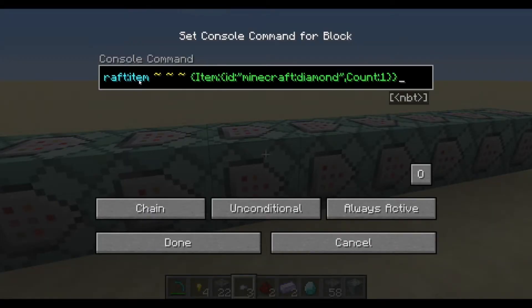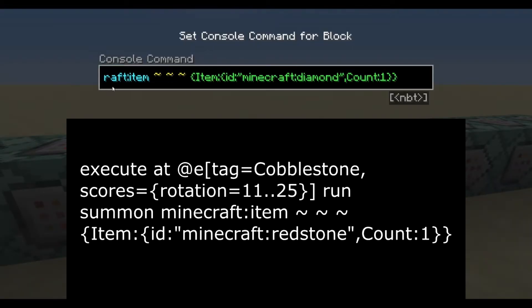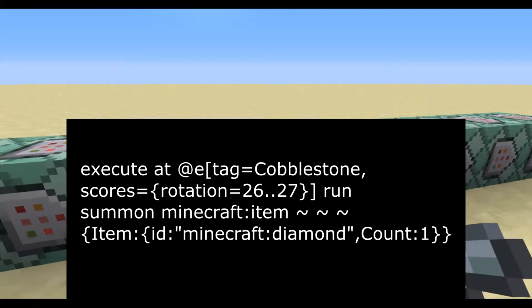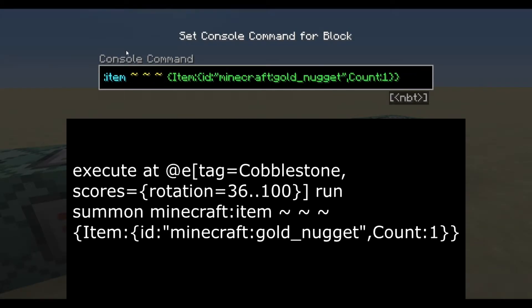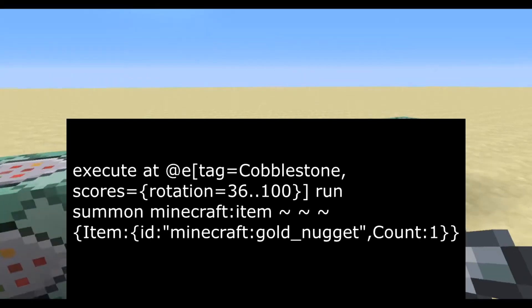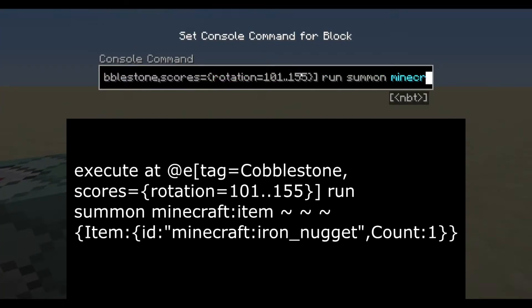Rotation 180 or above means it's just a cobblestone - don't return an ore. We do redstone from 11 to 25, diamonds from 26 to 27, gold from 28 to 35, and gold nuggets from 36 to 100 - so those are a lot more common. Then iron nuggets from 101 to 155.